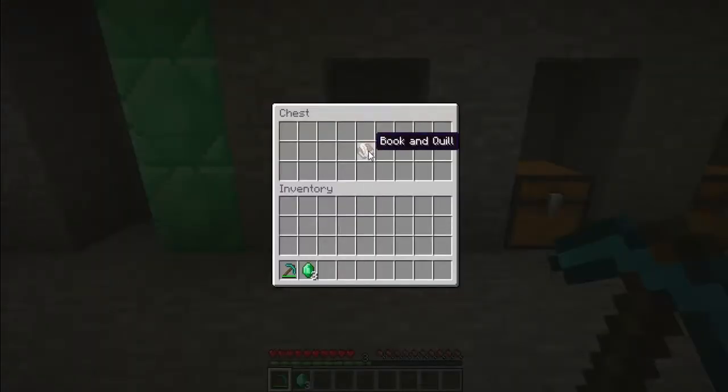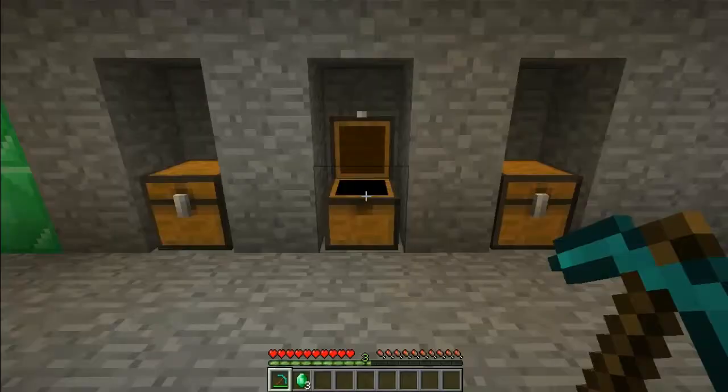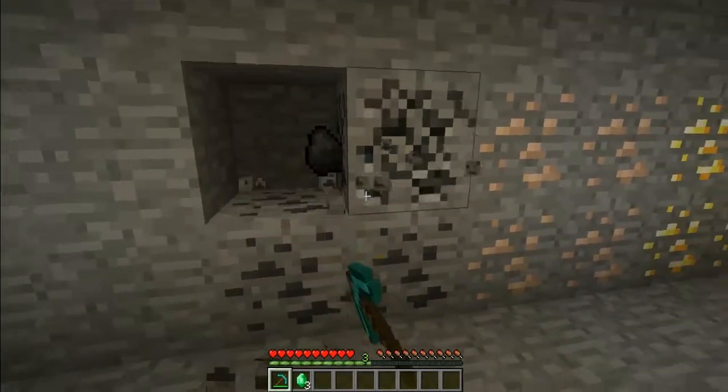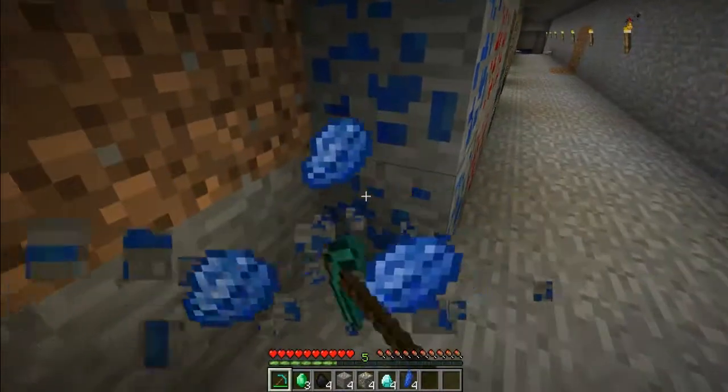The book and quill is a new item which you can make. Signs can be put into stacks of 16. Buckets can also be put into stacks of 16.